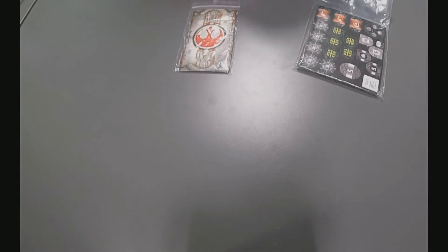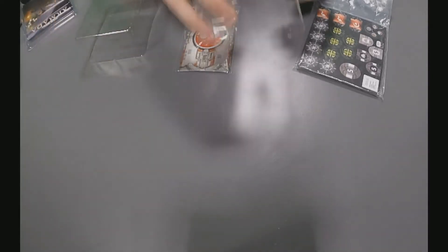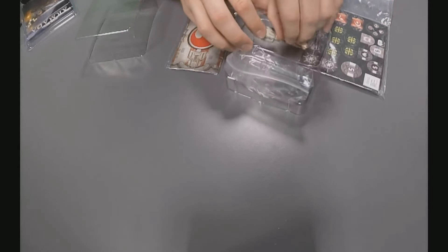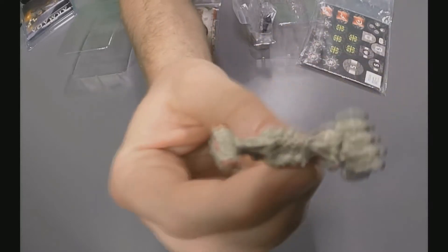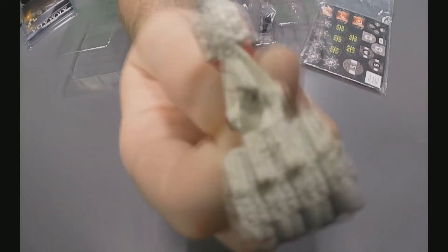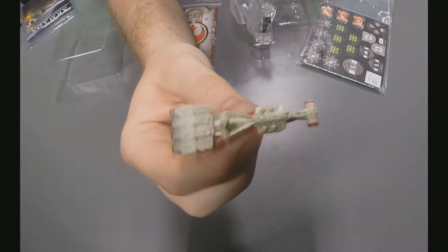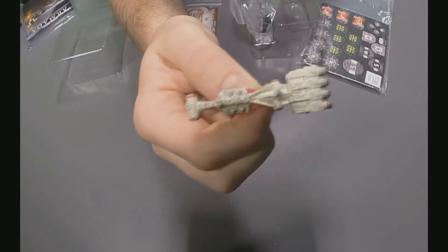We'll unpack this thing and have a bit of a look at what we've got in store. Essentially it's the same ship from the core set, so there's nothing too different about that. If you do own one core set, this is a good opportunity to get yourself another one of these CR-90s. It's a cheap ship — it's like watching the beginning of A New Hope! People are even talking about having these things as a Corvette swarm.